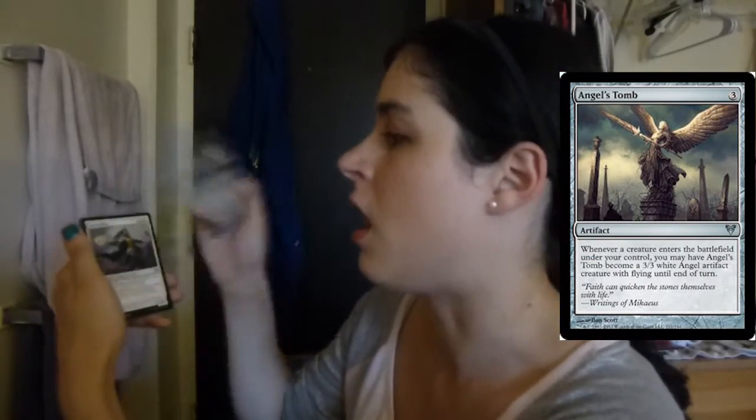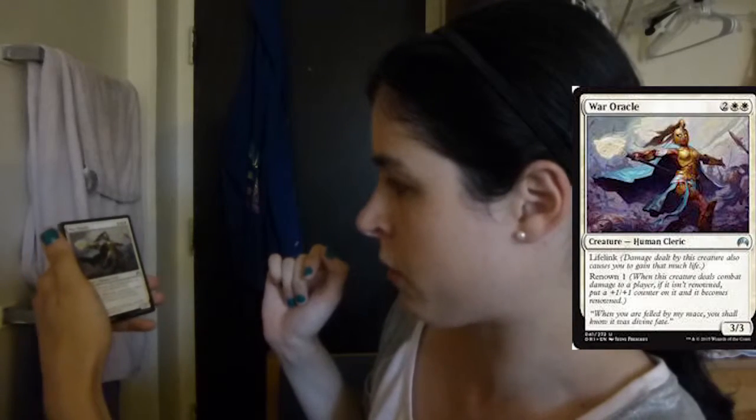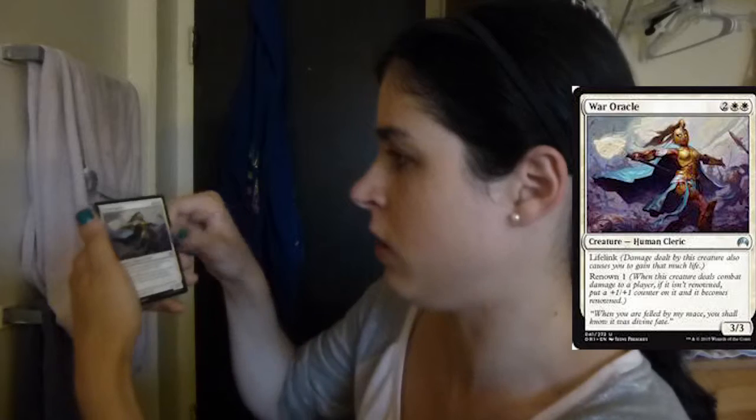Angel's Tomb — I really like this card. I think this card is really sweet. War Oracle — whoa, I've never seen this card before. Wow, this art is really cool. I like that art a lot. Lifelink, Renown for three — that's pretty sweet.